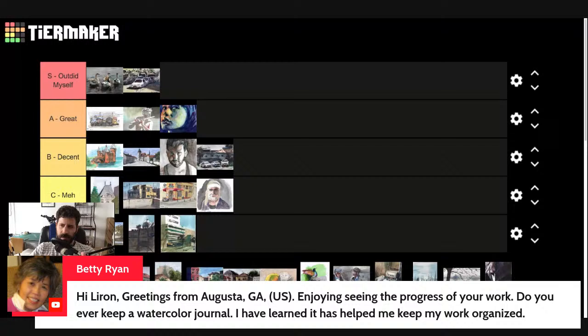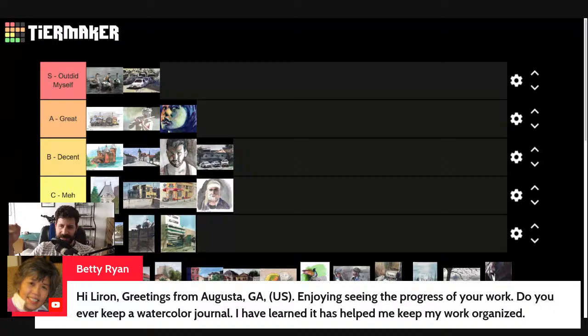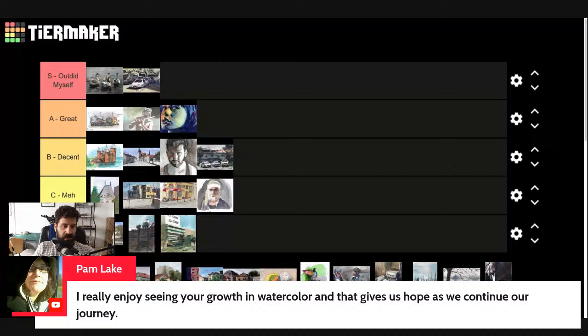By journal do you mean some place I write notes? No, I don't have the equivalent of a sketchbook journal — I have watercolor sketchbooks but they're just all over the place. Maybe I'll do something like that. About growth and hope: think about it — this could be your skill in four, five, six years. I did really good paintings I'm proud of two, three, four years ago. Even if you're in your early 60s or 70s, you can definitely do this.